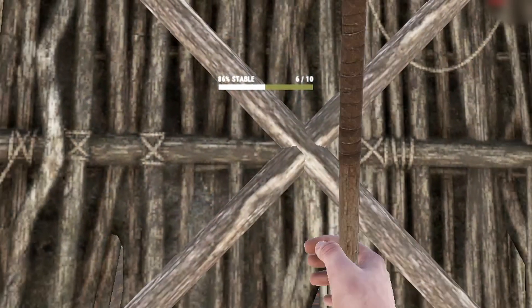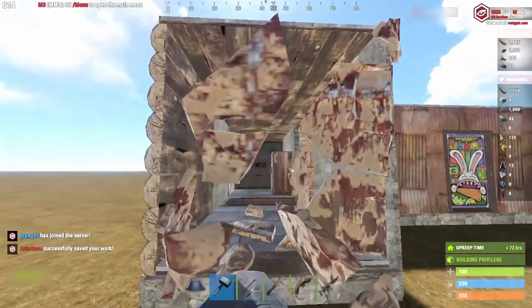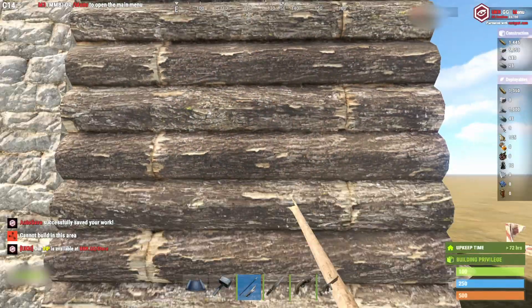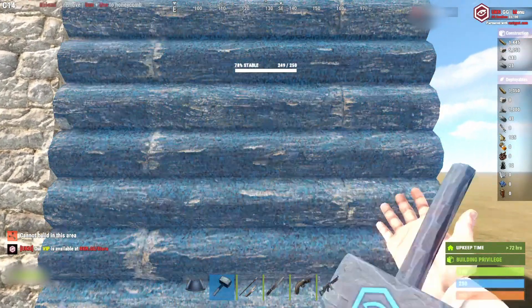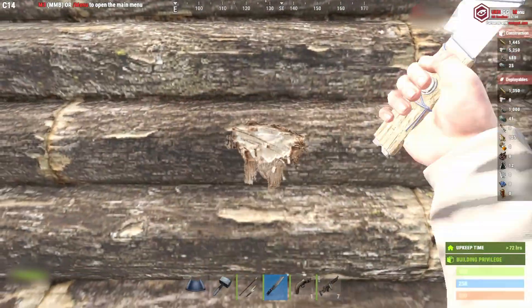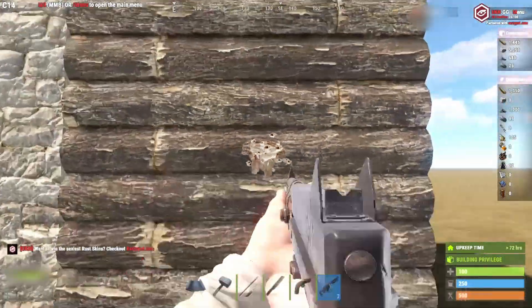Let's get into it. The easiest raid, and the one that most players start off with, is a spear raid — just picking out walls. You can do this fairly easily on Twig, which you just saw. If you're going to a wood structure, it is a lot harder. You just saw how many tries it took with that spear to even do one damage. If you've got a gun or weapon that does more damage, you're going to be damaging the wall faster.